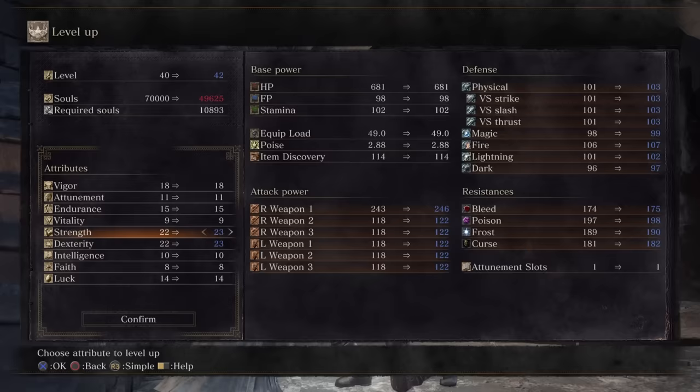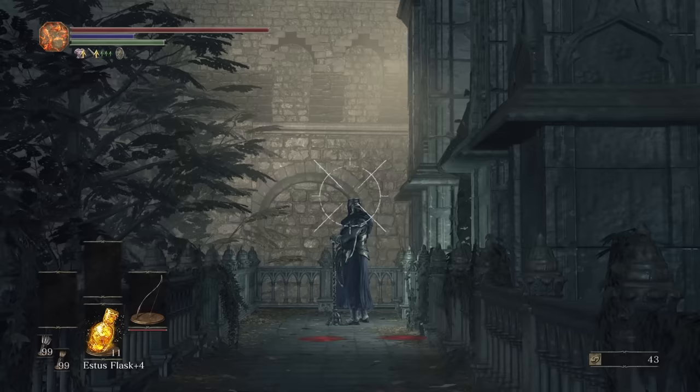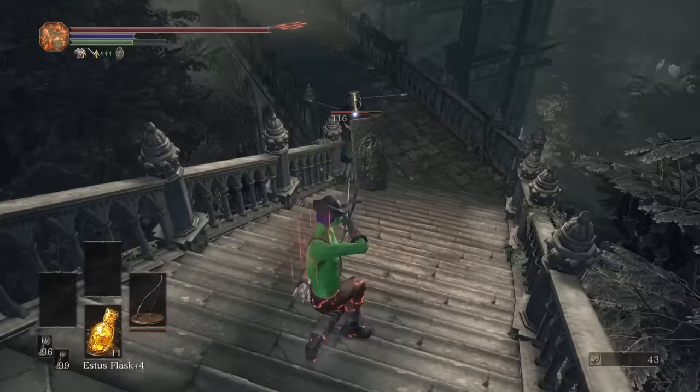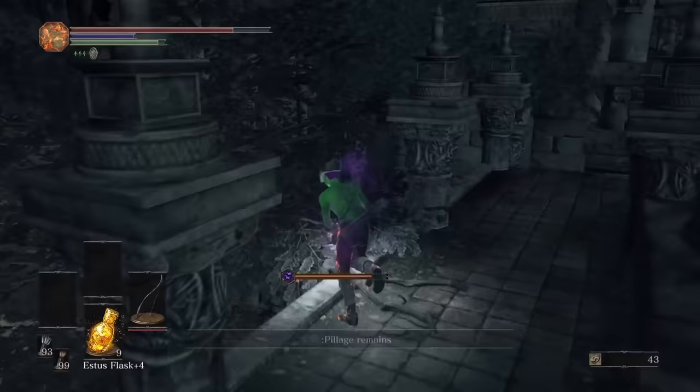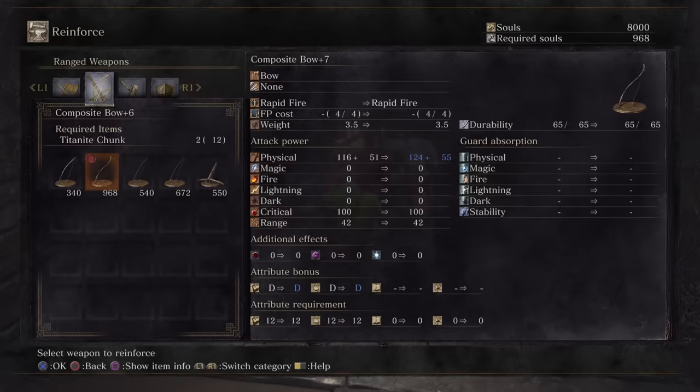I grabbed a good chunk of level ups and proceeded past this extremely impractical entry contraption. I headshotted a knight, then went about grabbing all the chunks in the garden followed by all the ones up in Lothric Castle so I could finally upgrade the composite bow to plus 9.